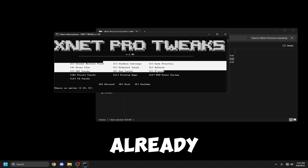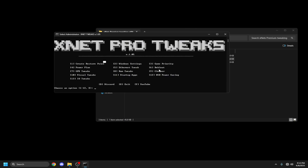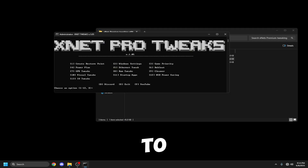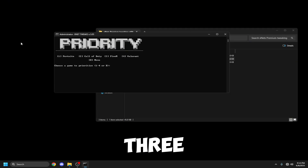I'm not going to be doing any of the tweaks because I already did all of them, but I'm just going to be showing you a brief overview. If you click two, it will put you into window settings. They have a bunch of tweaks in here and you can just click A to apply all the tweaks, then click X to go back.